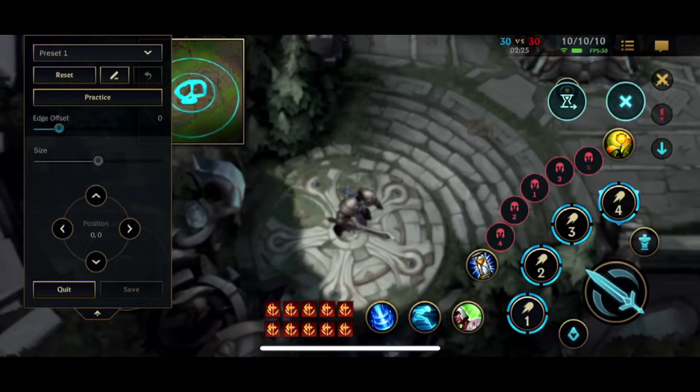And if you have massively fat thumbs like me, this is an absolute godsend. When I first started playing Wild Rift, I was missing buttons all over the place. The ability buttons are way, way too close. So if you go here, you can space them out.